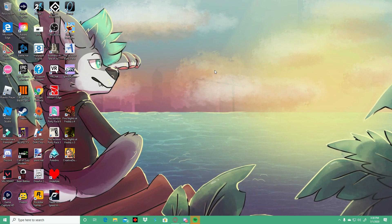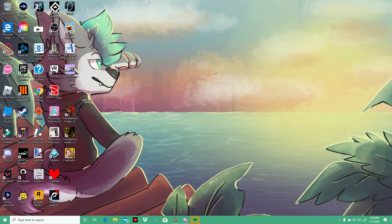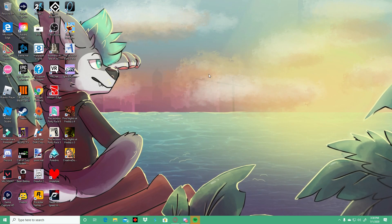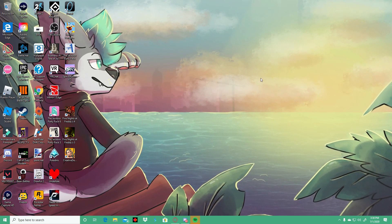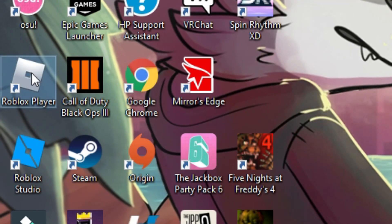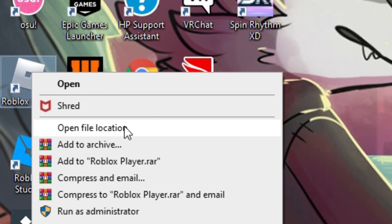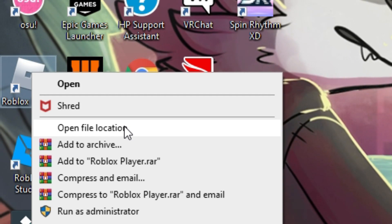What you want to do to reduce lag and spot enemies better in Arsenal or any game on Roblox: go onto your desktop and find Roblox Player. Click on it, right-click on it, and then click on Open File Location.